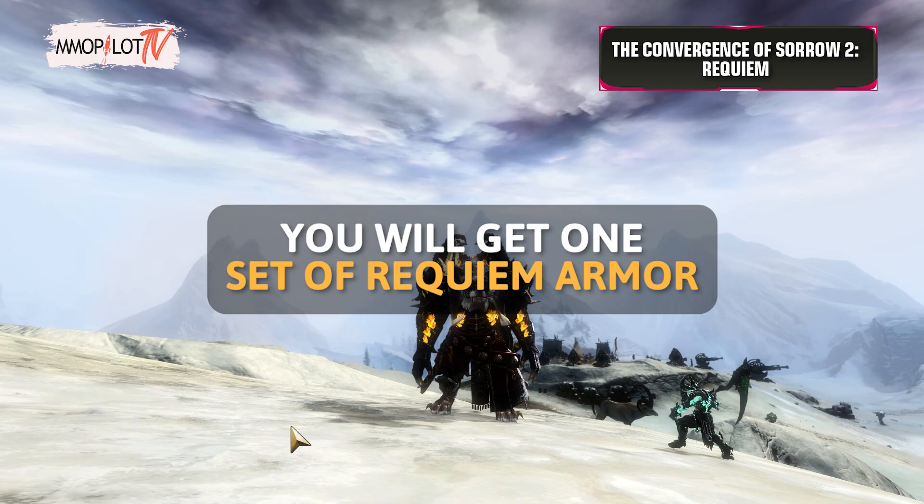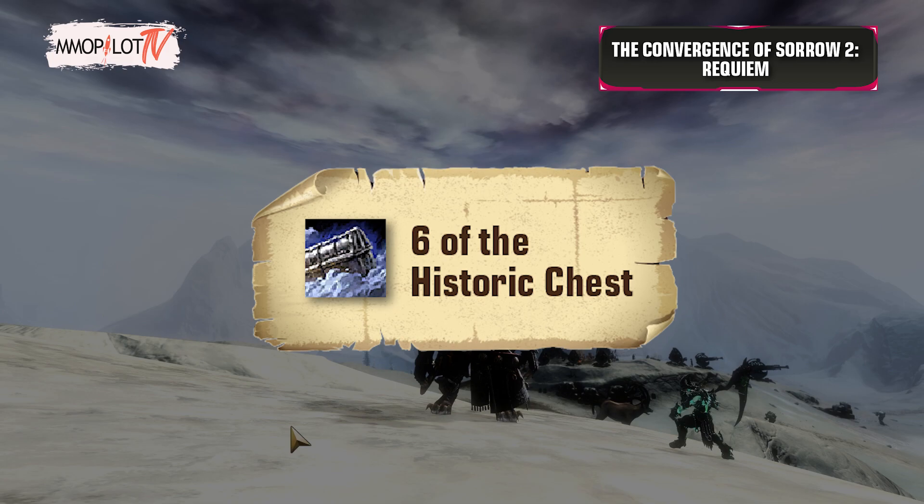After the Convergence of Sorrow 2, Requiem is complete. You will get 1 set of Requiem Armor by opening the 6 Historic Chests you get along with completing the achievement.